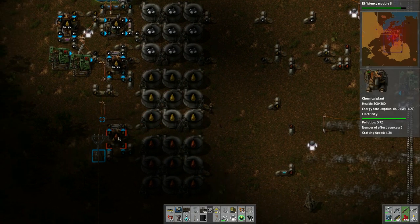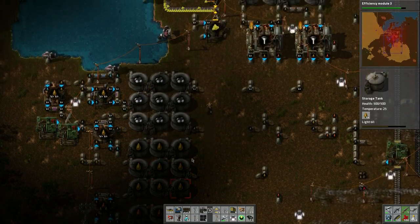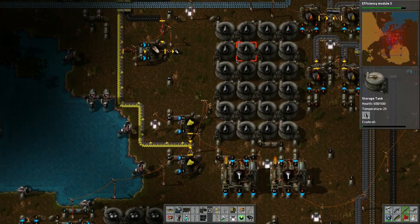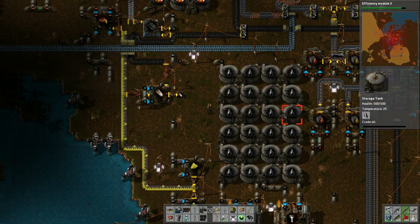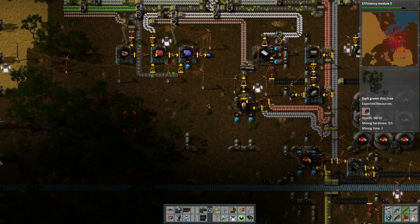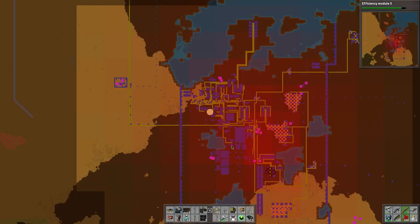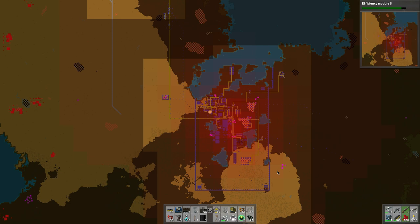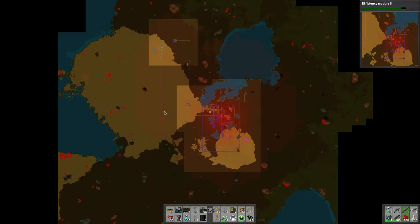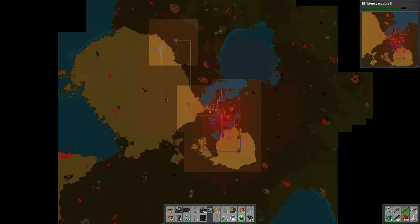Crude oil is actually being consumed — wow. I might need to slow down the process. Heavy oil is cracking into light oil, and light oil into petroleum — it'll disengage when it fills up. I don't mind this, we'll see what happens. There are some oil deposits here we can tie into, and there's the railway I started to build.